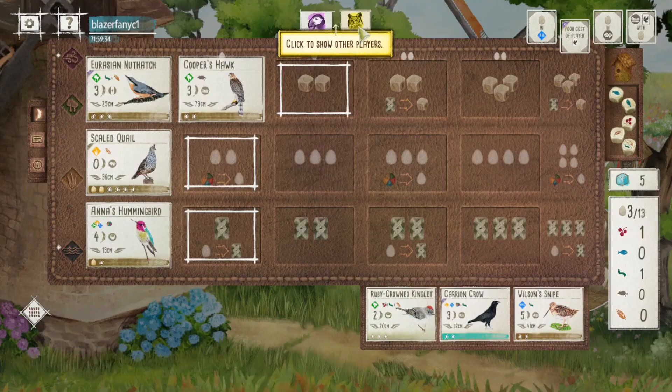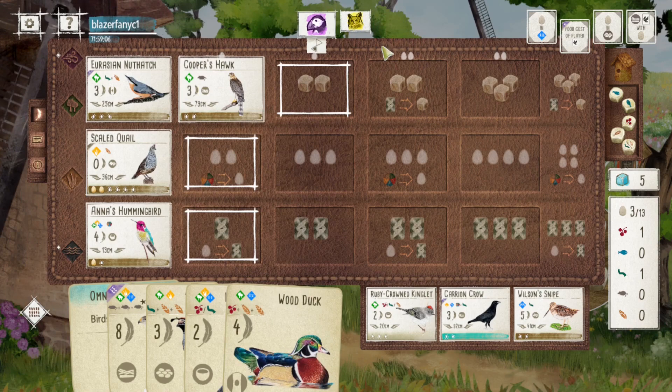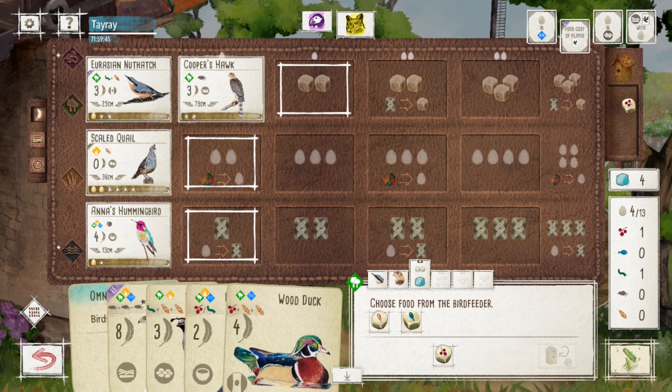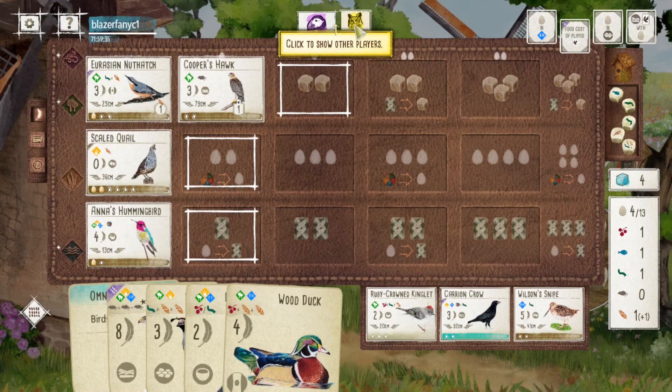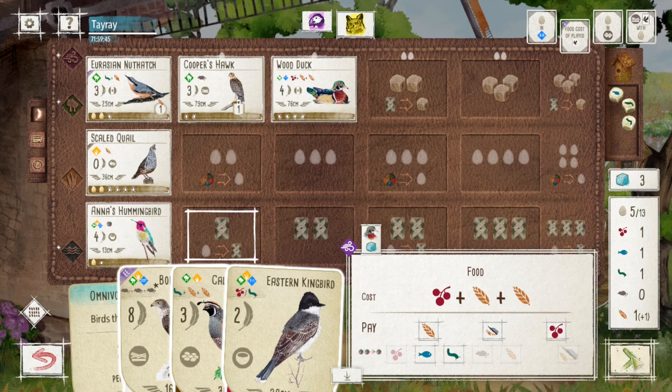The grassland engine is superior because you generate eggs by default — you already have some baseline points from the grassland. But with the forest, most birds can only generate one point. For example, the Pileated Woodpecker lets you lay two eggs but you still have to give one egg to your opponent. So even with three birds down generating points, your forest engine is only a three-point engine — very far behind what you can build using a grassland engine combining eggs and other point-generating birds. That's one of the major reasons the forest engine is not as viable most of the time.